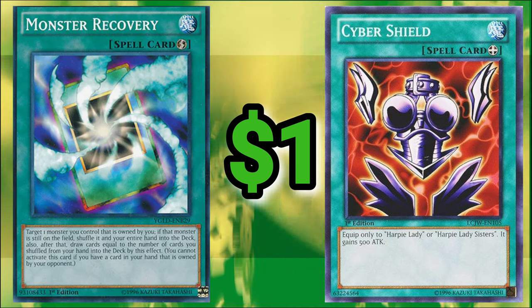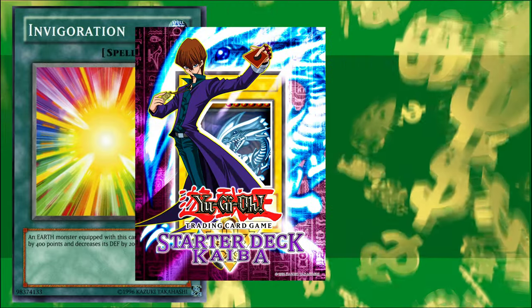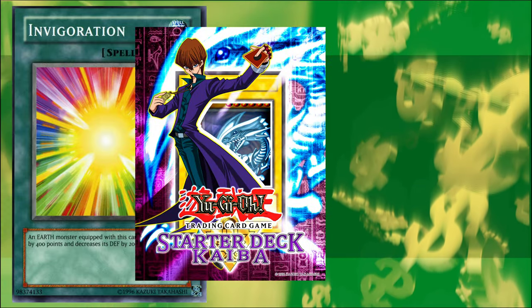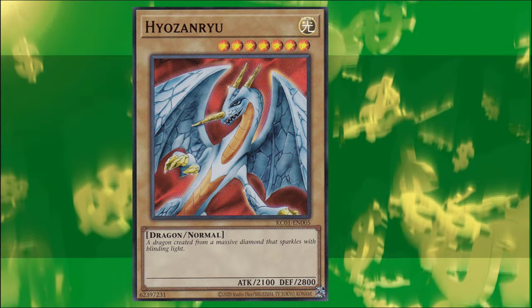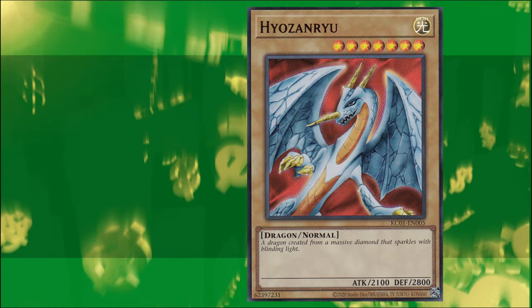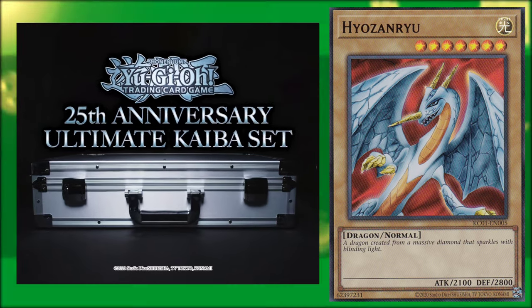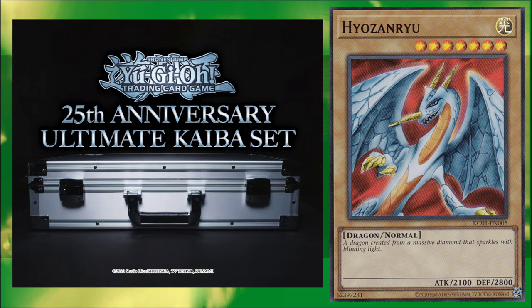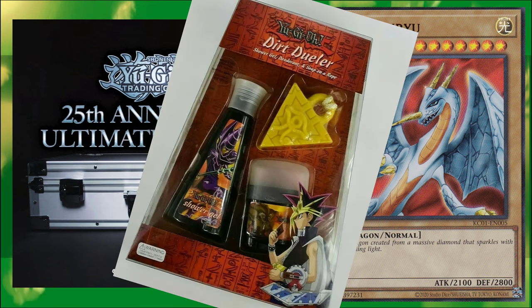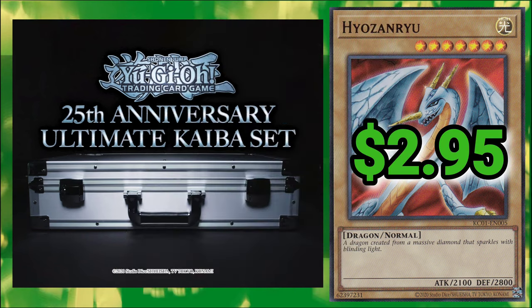I've gotta say Kaiba, that wasn't very cash money of you. Next up, Invigoration — fittingly from Starter Deck Kaiba — First Edition Common at $2.49. Hiyozan Ru, a Kaiba staple, hails from the outrageously priced 25th Anniversary Ultimate Kaiba Set, so it's valued far higher than it ever should be. I'll admit I feel a little dirty using these specific values, but I also showered this morning, so I won't be going against my criteria. Sitting at a comfortable $2.95.